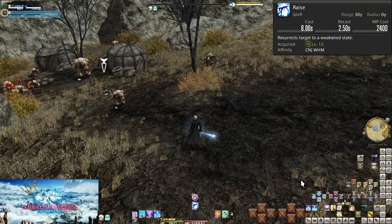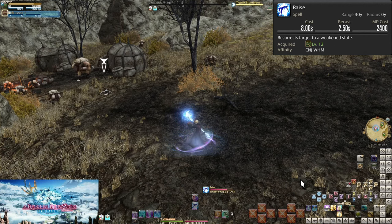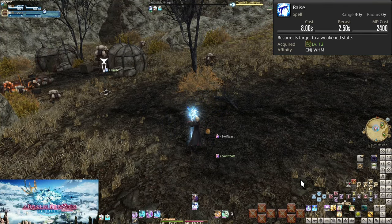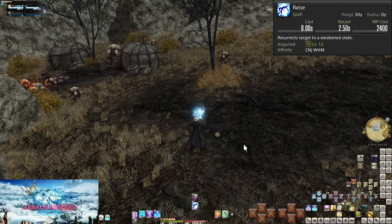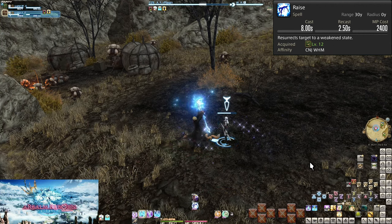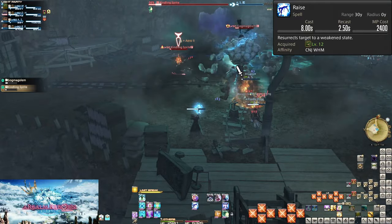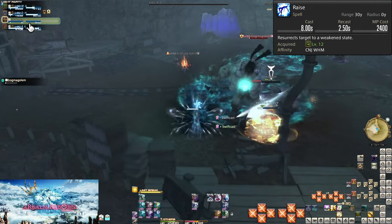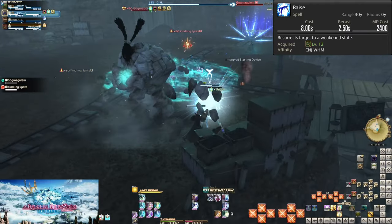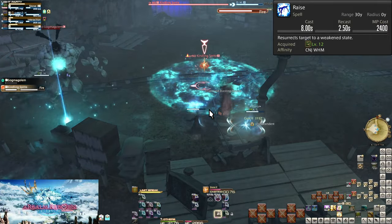Level 12: Raise. With an 8 second cast time and 2400 mana cost, this revives a fallen player. Be it your fault or someone else's, people will die. Before committing to a raise, make sure everyone else in the party will survive while you're stuck standing still. Then start casting and get the dead player up as soon as you can. The best case scenario is you can use Swiftcast — this turns the 8 seconds into 0 seconds. You still have the recast time, but you're able to move and get back to healing the rest of the party sooner. You do need to heal them after they get up, as they do not have a lot of HP after raising and a stiff breeze will knock them right back down.